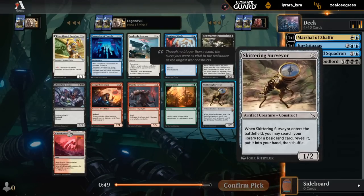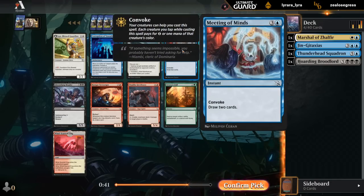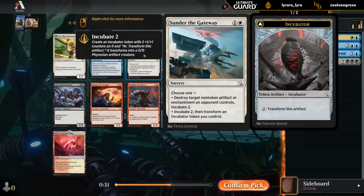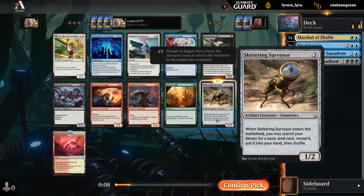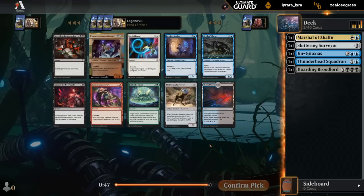That's a pretty late Skittering Surveyor — always a fan. There's Meeting of Minds and another Corruption — someone's going to be happy with those. There's a gateway-type card, two mana two-two or destroys an artifact or enchantment, plus it can still Incubate — giving us an incubator token that's not a creature but can turn into one if we pay two mana, keeping the plus one plus one counters. Always a fan of Surveyor though: gets a land, gives a body to maybe Convoke with, keeps our options open.